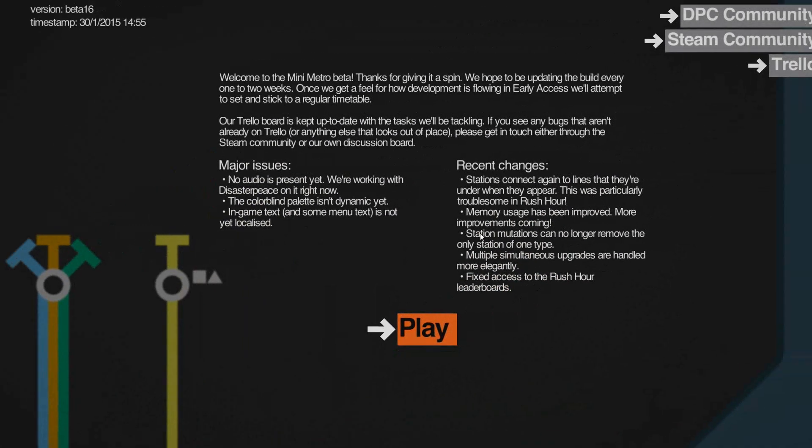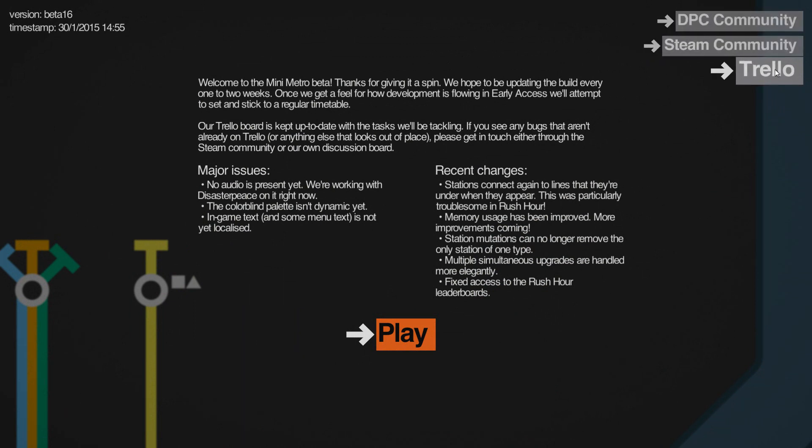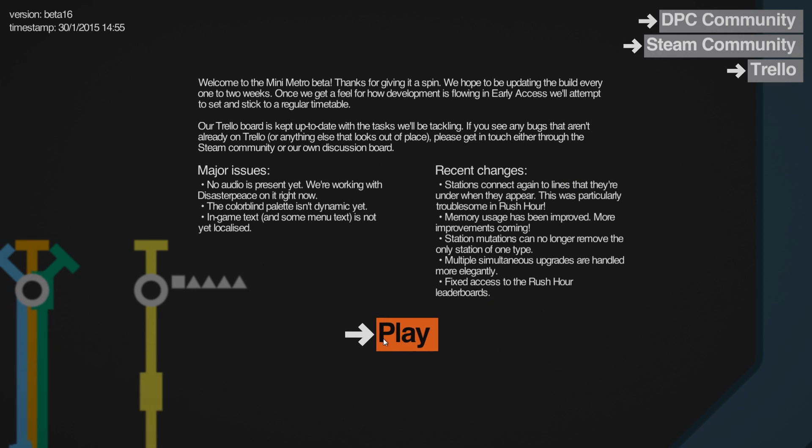If you go into the changelog, they like to keep us updated — they have a cool Trello page, which is really nice, and obviously the DBC community and the Steam community to keep up to date. The major issue is still that there's no audio, so I put a backing track behind the video just to give it some atmosphere. They've added the new Rush Hour mode, fixed some things, memory usage has been improved, station mutations are only removed for one station type, multiple simultaneous upgrades are handled more elegantly, and fixed access to Rush Hour — so it's stuff to do with Rush Hour as the new game mode.